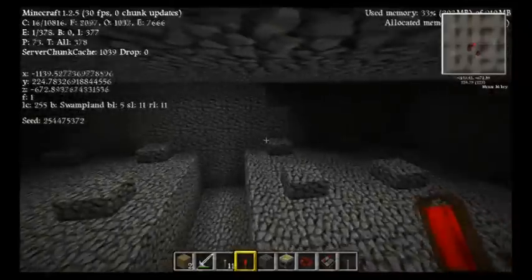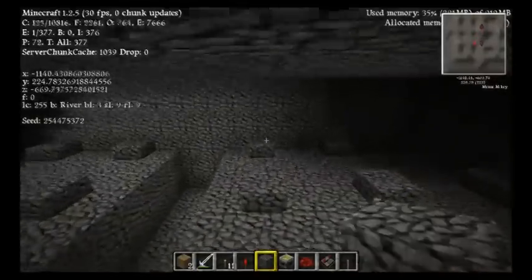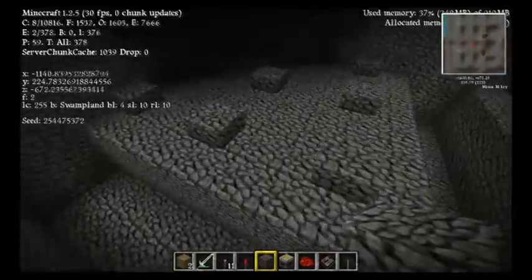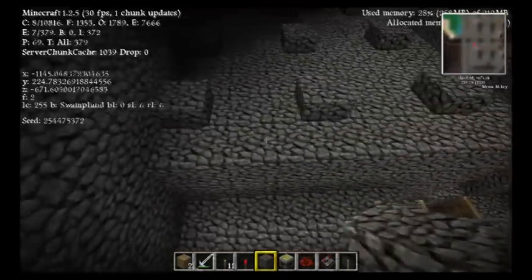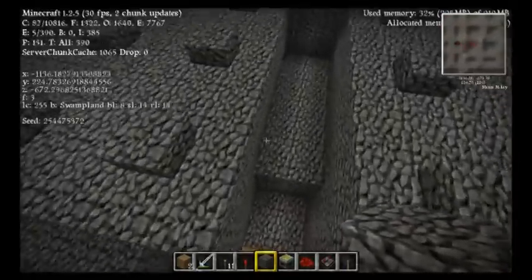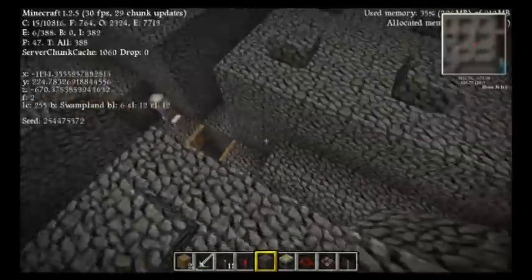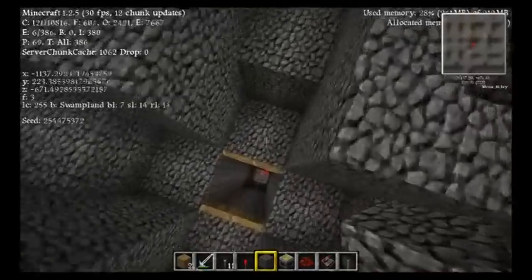The roof is 3 blocks high — 1, 2, 3 — so that endermen can spawn. The spawning pads are 8x8, so that's 64 blocks each. There are also 6x2 pads — four of them — and four 2x2 areas.